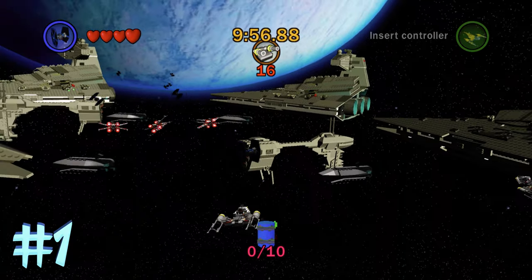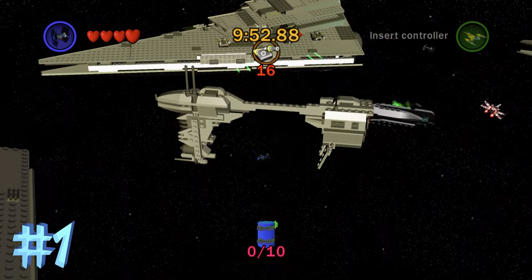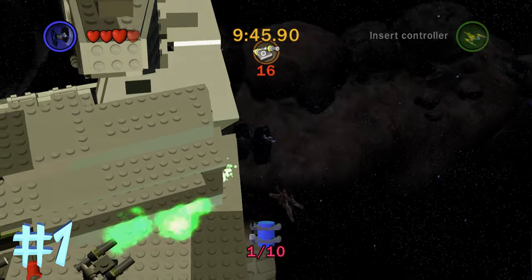In the starting area of this level there are going to be multiple Star Destroyers. You're going to want to go to the one towards the back and sort of the left side a little bit, and behind that Star Destroyer is going to be blue minikit number 1. Very simple — that's it for this first area.